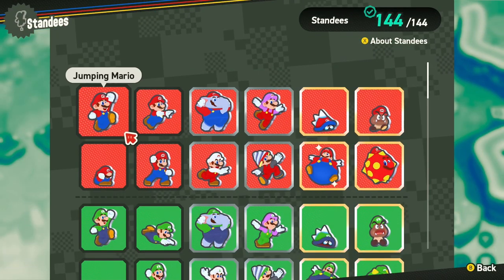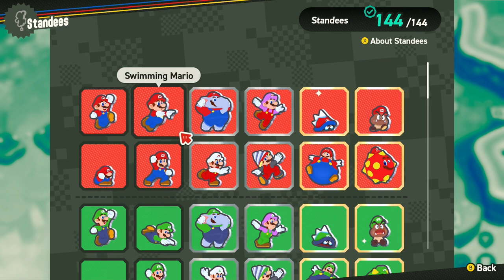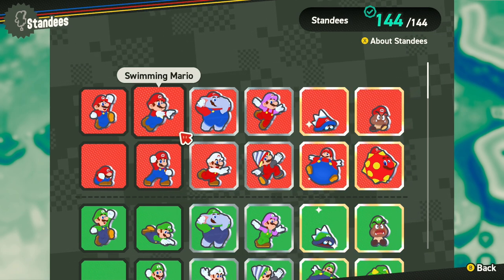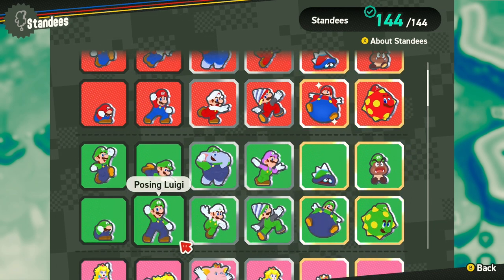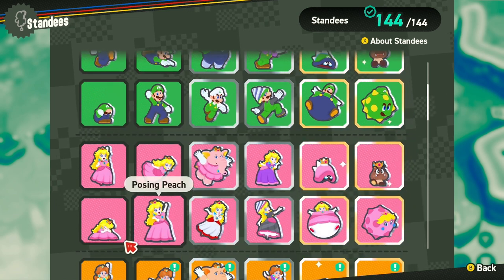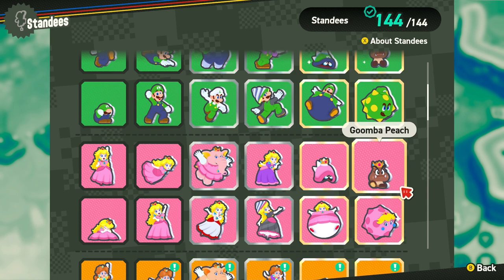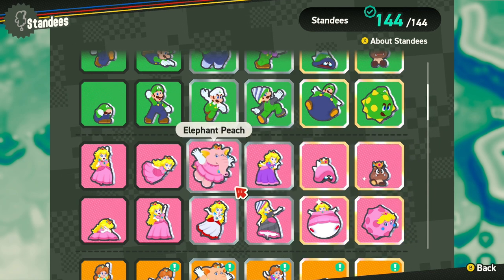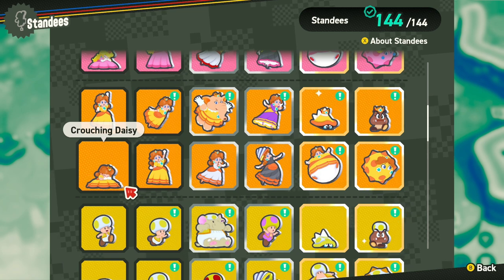Here are all the standees now. We've got jumping Mario, swimming Mario — I don't need to read them all, we'll come back to that another time. Look at all of them! Got the greens, got the green brother Luigi — or green Mario as some people might say. All those cute little Peaches. I really do think her Goomba Peach is top tier, excellent. And of course the elephant. Got Daisy, crouching Daisy, all the good stuff.